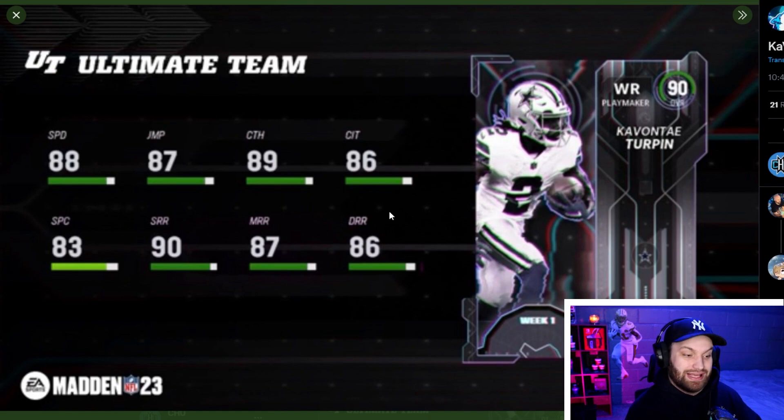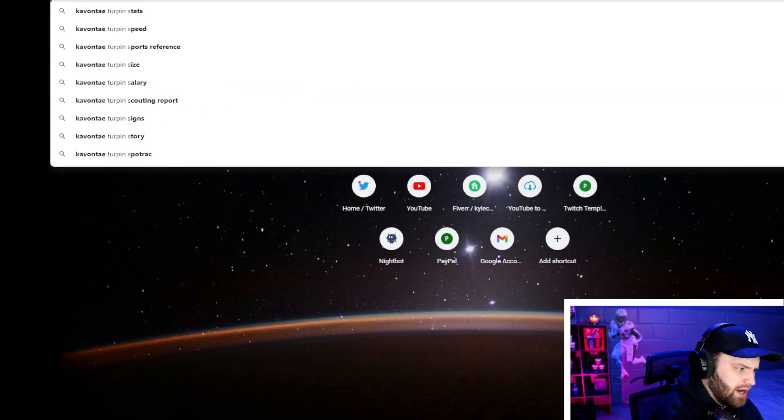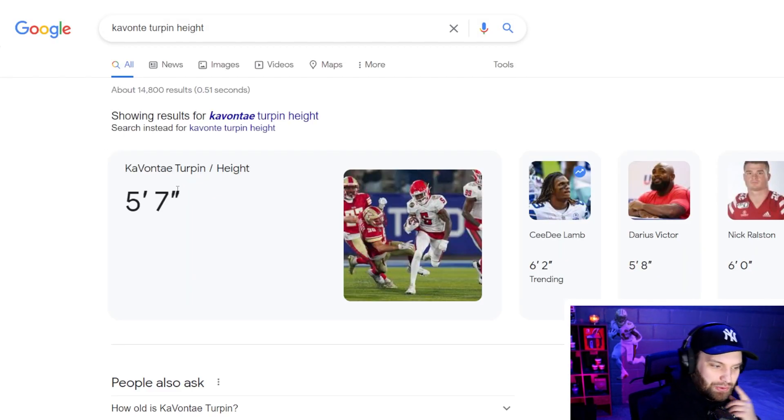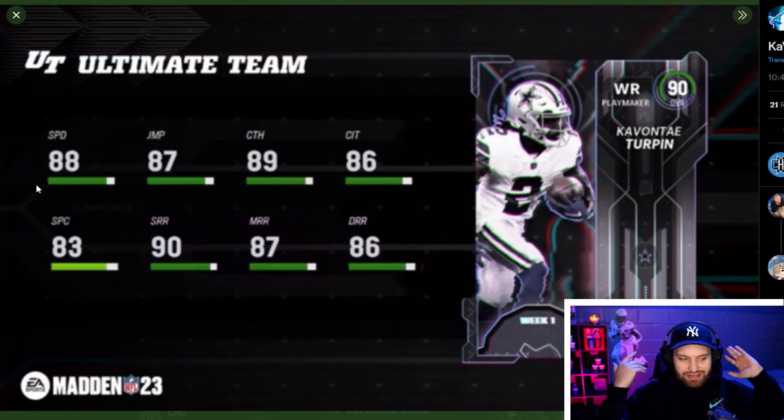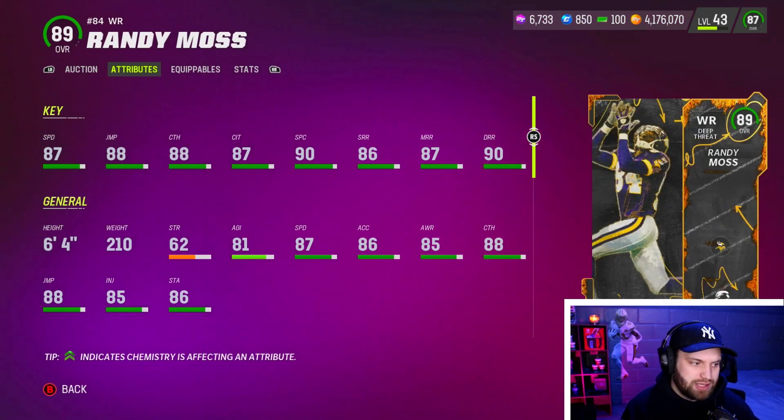He gets one AP Short and Elite, which is kind of the meta ability right now — also known as baby route tech. However, KaVontae Turpin is very very short at five foot seven, and that is the big negative. He'd be ranked much higher because he has one of the best abilities for cheap and is very shifty, but five foot seven is five foot seven — there's no way around that.